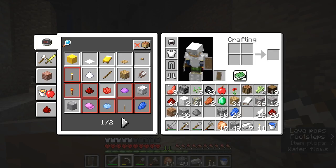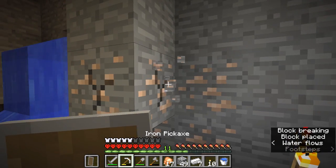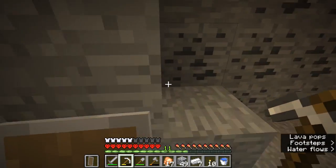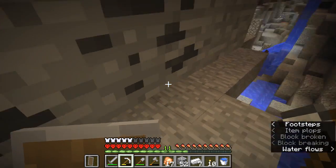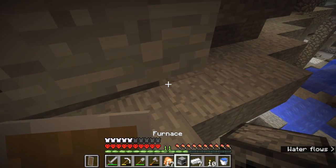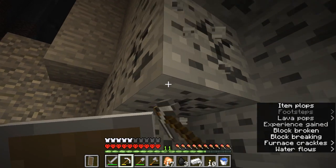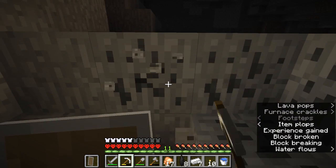Alright, what do we have — 26, and all these. Alright, 31 — that is pretty good. Let's plop this crafting table down here, smelt up all of this while I mine some of this stuff, and then maybe just prep to go into the nether.